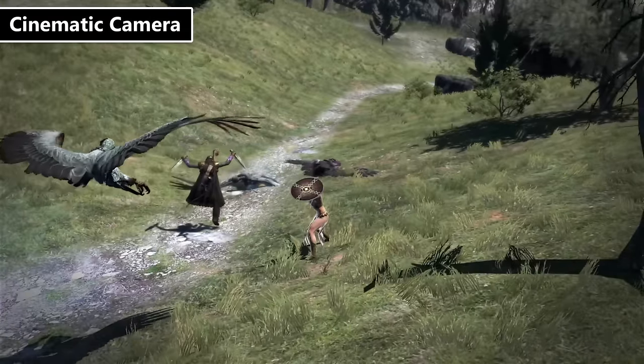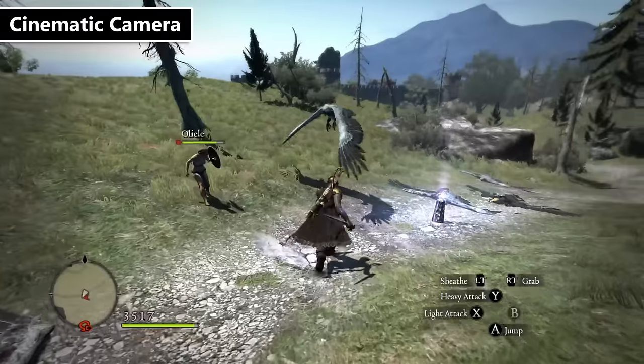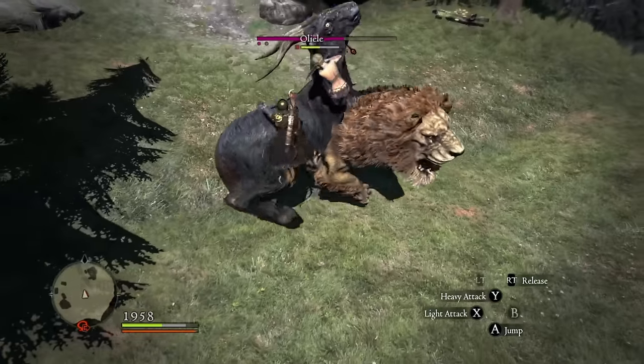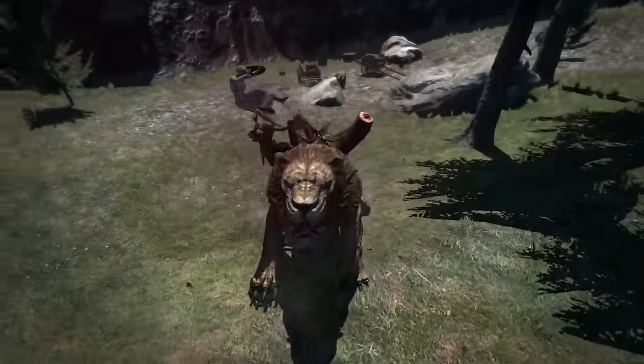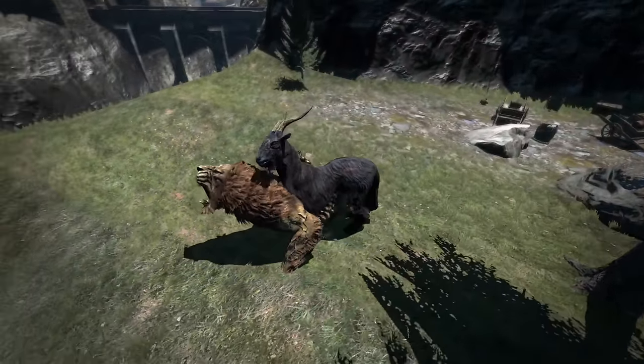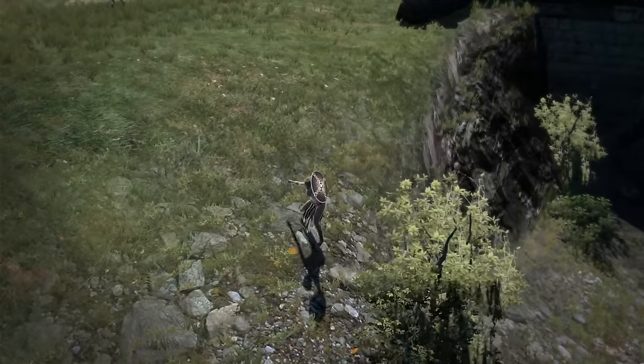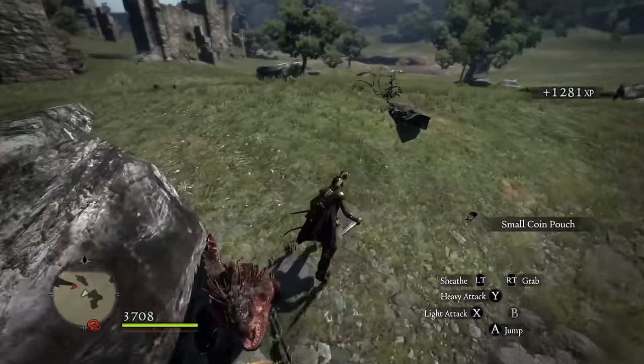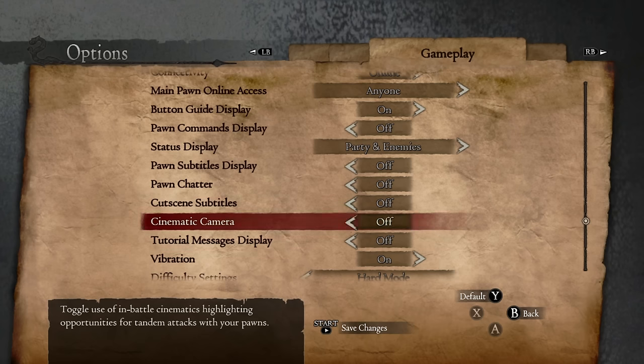When playing Dragon's Dogma, you might come across a change to a cinematic camera. If you have a fighter pawn who can taunt it happens pretty often, but monster animations can trigger it as well, like with the Chimera. It didn't bother me at first, but eventually it gets annoying. You can actually turn this off in your settings by switching cinematic camera to off — it gets rid of those weird transitions in the middle of combat.